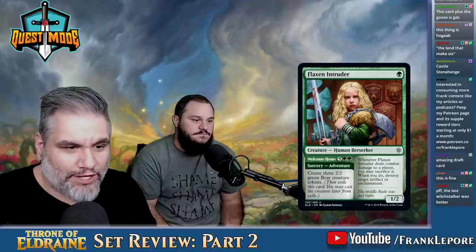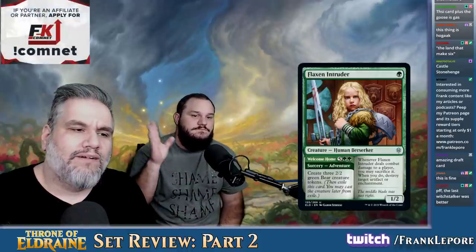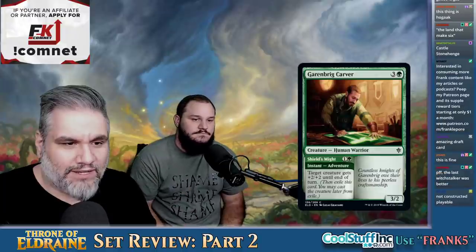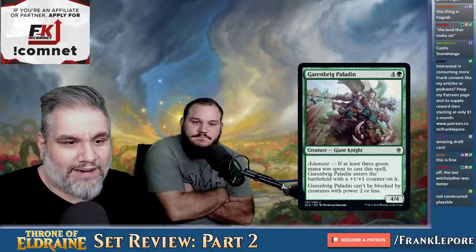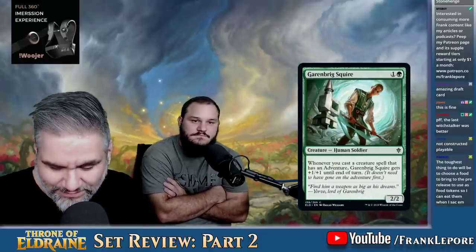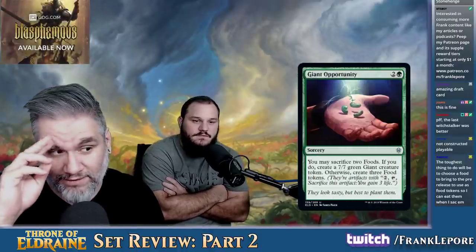Welcome Home — seven mana, create three 2-2 green bear creature tokens. Seven mana's not where you want to be. Garenbrig Carver — four mana for a 3-2. Target creature gets plus two, plus two as a combat trick. Garenbrig Paladin — five mana for a 4-4. If at least three green mana was spent, it gets a counter and can't be blocked. Never impressed. Garenbrig Squire — two mana for a 2-2. Whenever you cast a creature spell that has an adventure, it gets a counter — limited cards.